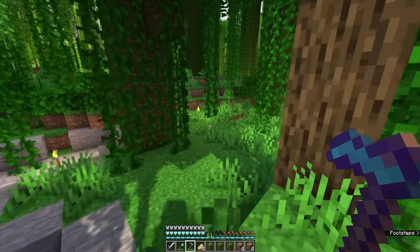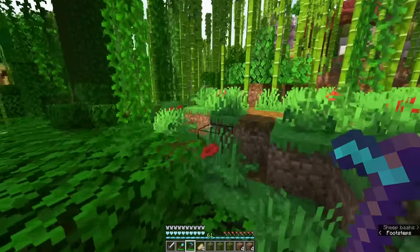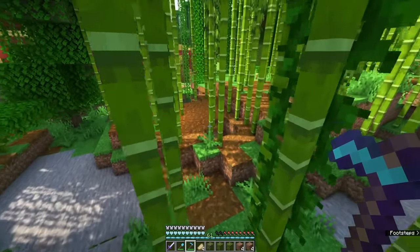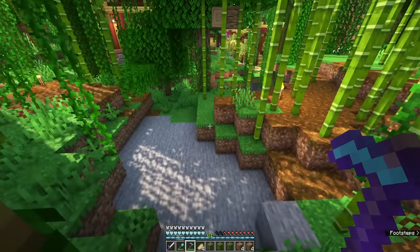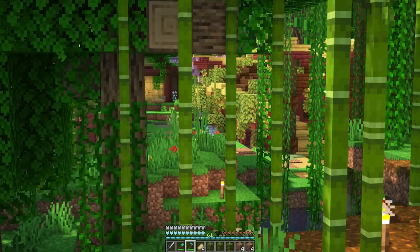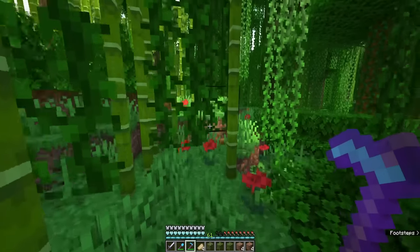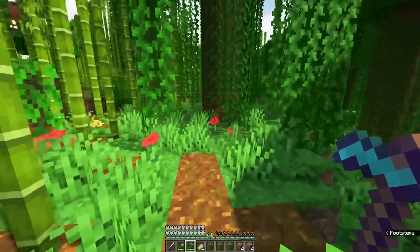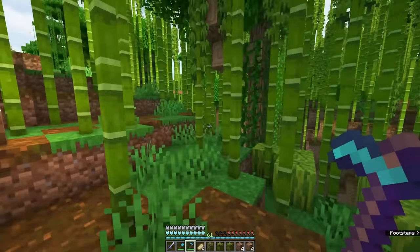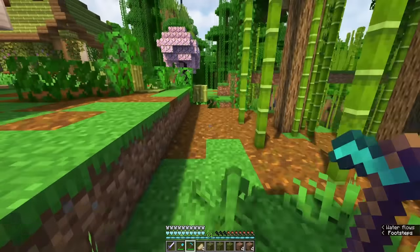So we're just kind of looking around the jungle. I feel like I remember there being some rooted dirt somewhere over here. Those guys are still around - I don't like them. It is a little bit more concerning now that I have villagers in this area whenever I run into these guys, because I really don't want to deal with pillagers - that would be like the last thing I want.